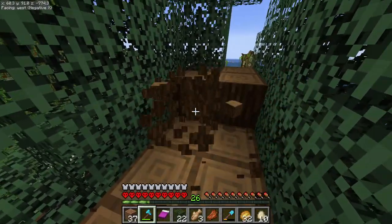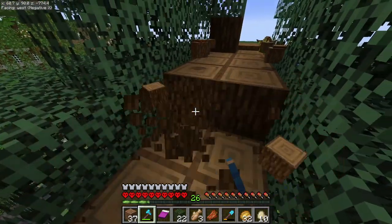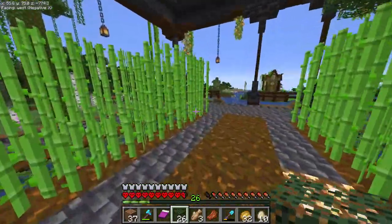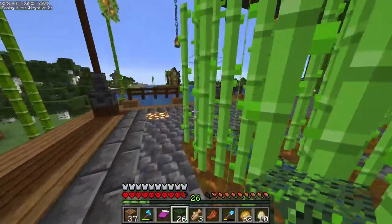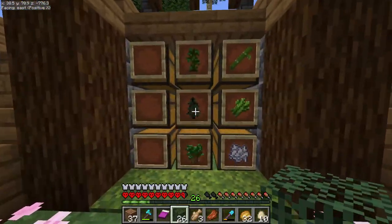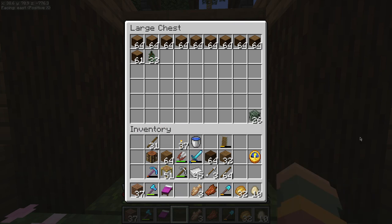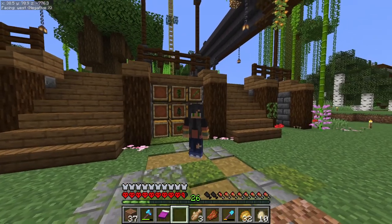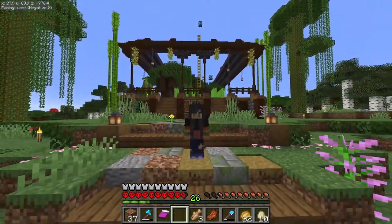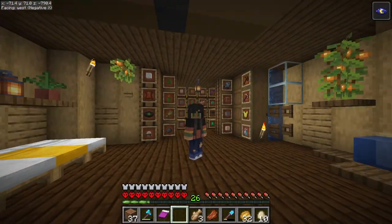Hello and welcome to the Minecraft Hardcore episode — if you're brand new here, hello! My name is Emi, and I am just getting some fabulous use out of this tree farm that we built in the last episode. Not only does it look beautiful, but it's really helping me keep organized with which wood types I need. I'm just collecting so much of it. But we've got some new adventures to work on for this episode.